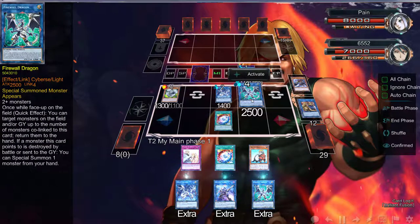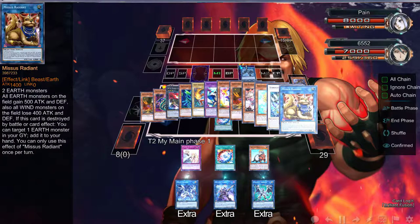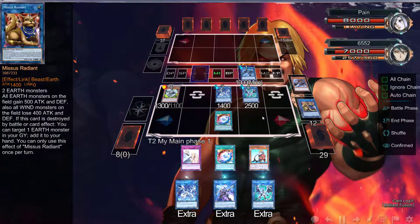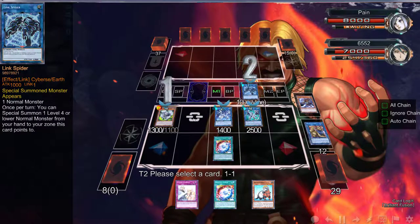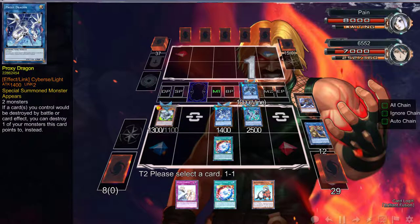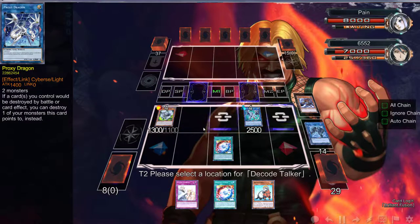And it's going to trigger this. If he Ghost Ogres me right now we're just in a bunch of trouble — we're not going to be able to do anything. Let's just try to pay the piper here. These two and then we can...